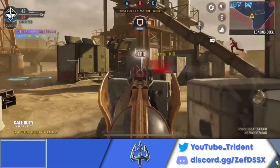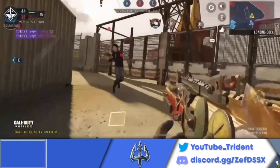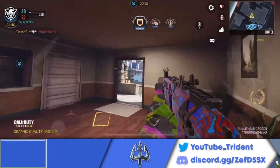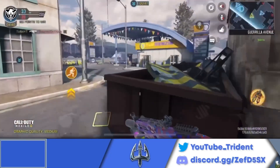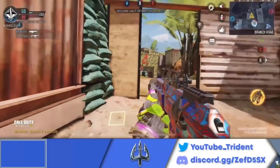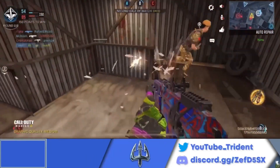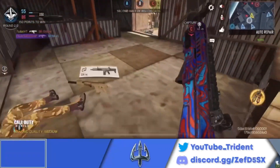The number five spot on this list goes to the RUS-79U. This gun is by far the most versatile and therefore the best SMG in the game right now overall. Compared to the QQ9, the RUS has slower time to kill at close range; however, the RUS is more versatile, has more range, and has a higher ammo capacity than the QQ9, which makes it so high on this list. That means you can take multiple gunfights at close range and at range without running out of ammo or having to reload.